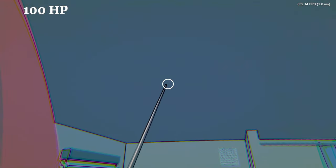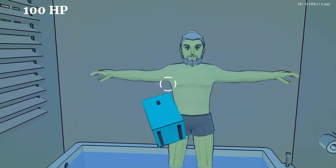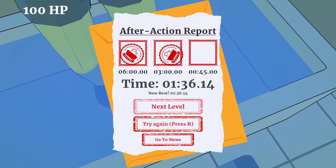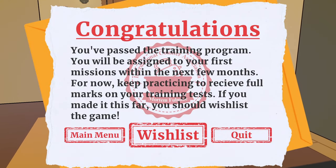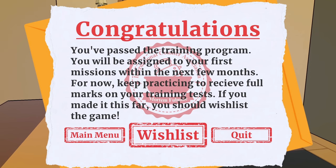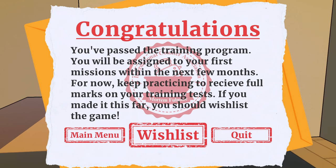It's good that that dude managed to take his slippers off before getting into the tub with his boxers still on. There we go, I got two stamps this time! 'You've passed the training program.' Hell yeah! 'You will be assigned to your first missions within the next few months.'